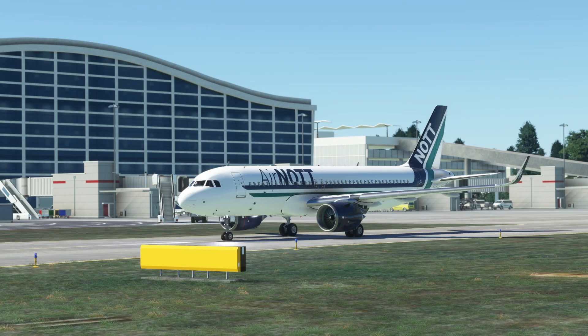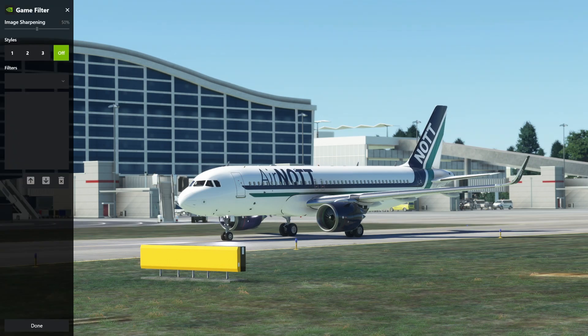You need an Nvidia card to do this, and you'll need the Nvidia GeForce Experience app installed. Once you have that all done and dusted, you can begin to add your filters. Press Alt and F3 to open the game overlay, and now we can start adding our filters.